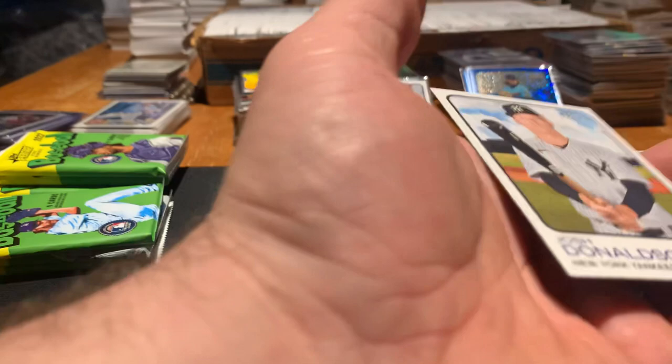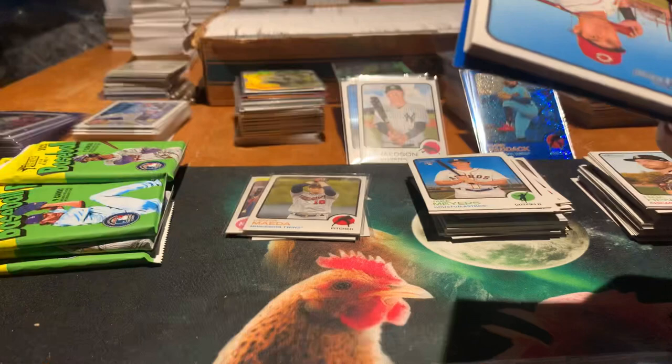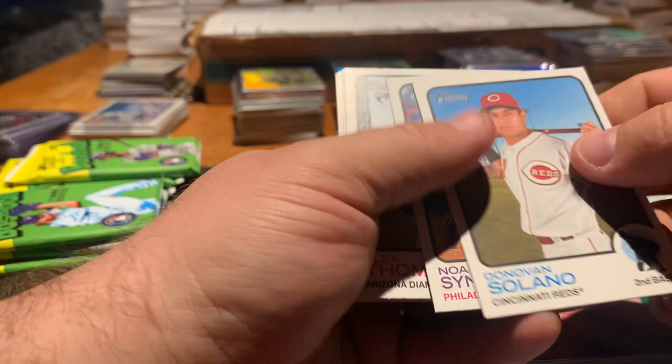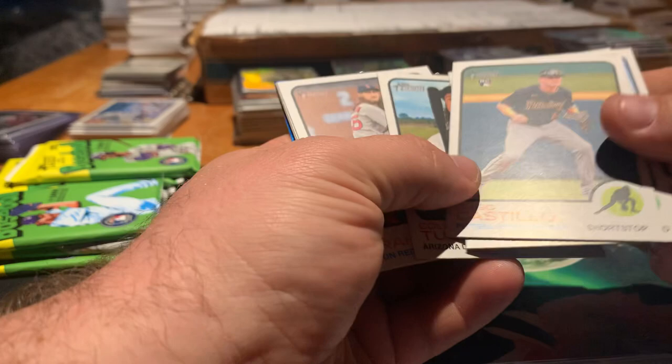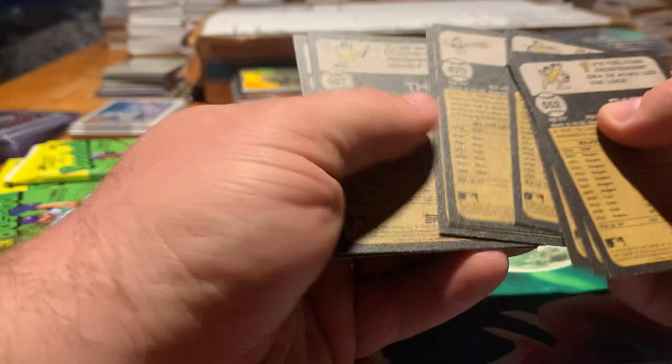Next pack feels thick — might be our first blue. Solano, Syndergaard, Alec Thomas rookie, Dio Castillo, Cole Tucker, Matt Strom, Kiermaier, Bryce Elder rookie, Yu Darvish. Last card is a Keston Hiura rookie. Of the three blues, that's our best blue so far. Check for short prints — nothing. Sleeve the rookies.